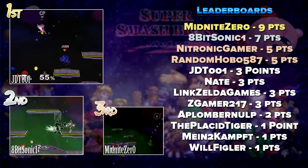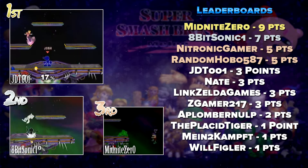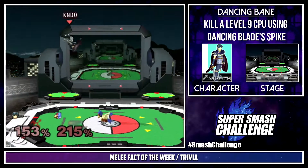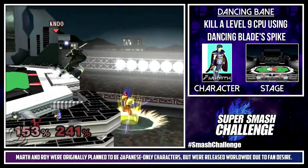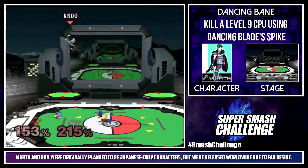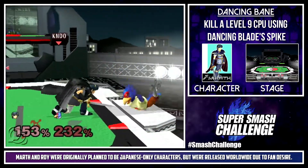No pity points once again — y'all just keep on rockin'. Now that we have that out of the way, let's get onto this week's challenge. This week's challenge is Dancing Bane. While playing as Marth on Pokemon Stadium, you must kill a level 9 CPU using Dancing Blade's Spike. The way Dancing Blade works is that you press Side B and then use a different directional input in a certain rhythm. If the third input is down, it has a spike. Basically do some flashy stuff and end it with a Dancing Blade Spike.